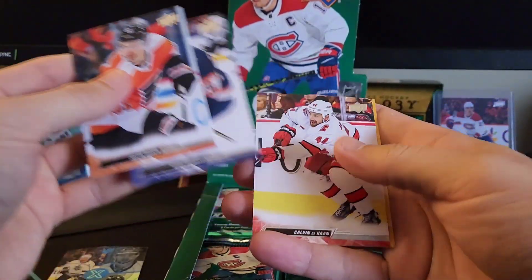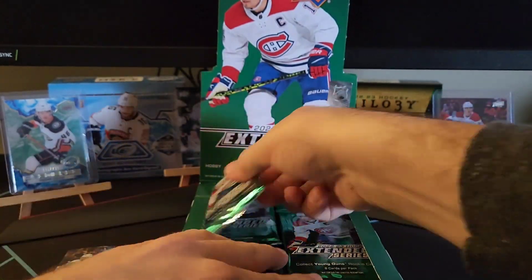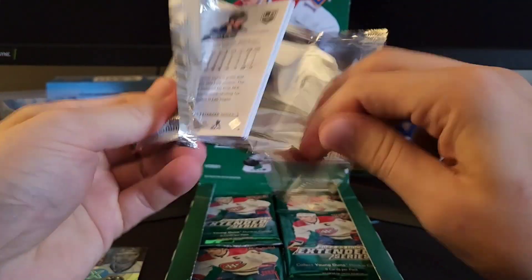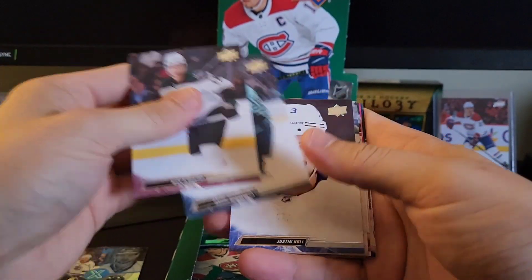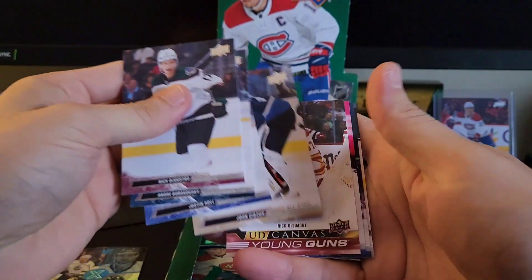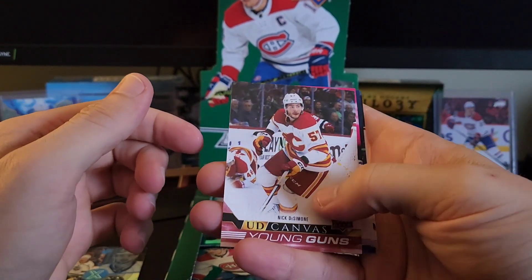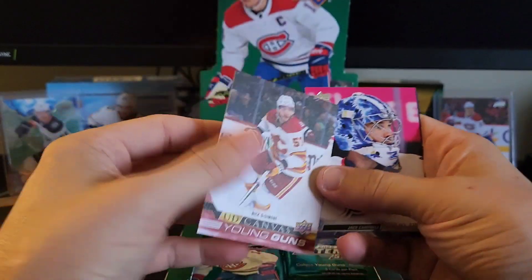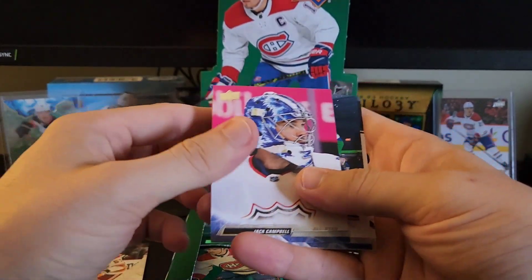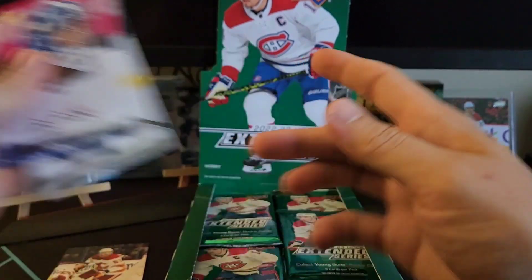Justin Braun, Murray, Han, and Zucker. I think Jonathan Berggren is another one for Dallas. Dallas, Detroit. Nick DeSimone, which is a young gun canvas. Haven't really heard anything about him, but we are looking for young guns, so we'll take it. There's an all-star of Jack Campbell, Luke Shen, and Kemp.